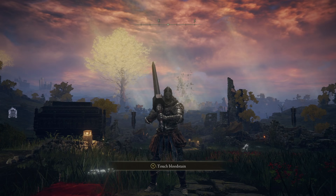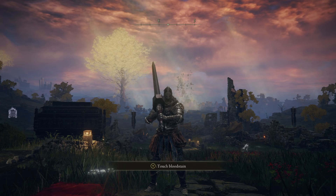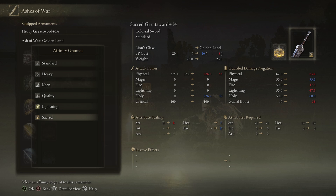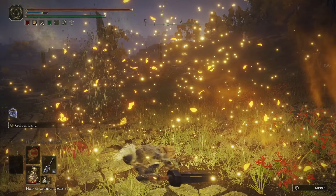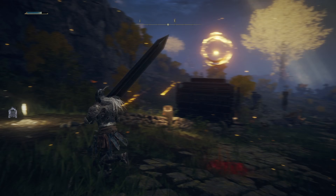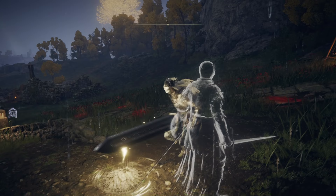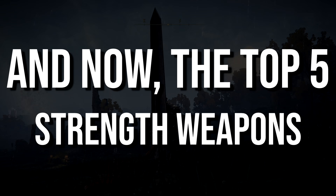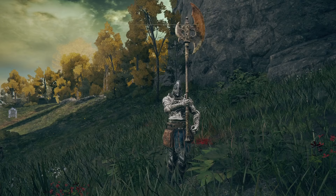The base damage goes down to 275 from 297, but the scaling damage goes from 248 to 350 — that's 102 extra damage. So if you're doing a strength build, making your weapon heavy using affinity scaling is what you should do. You can use any ash of war and still keep the heavy affinity — for example swapping to Sacred would tank your strength scaling down to E and add faith and dex which we don't want. Keep it heavy, and let's get into the top five strength AR weapons.